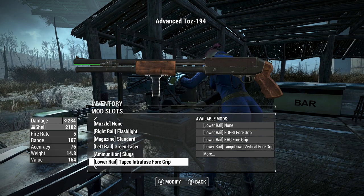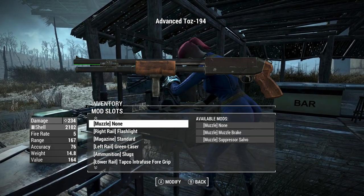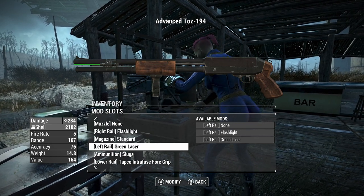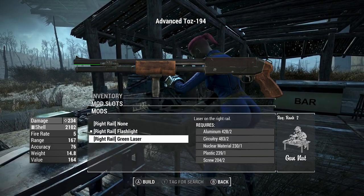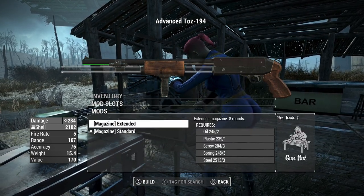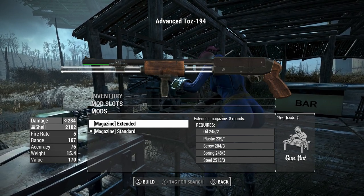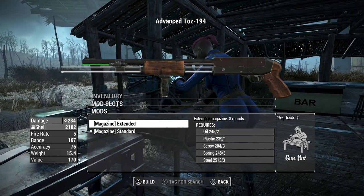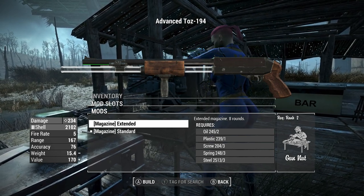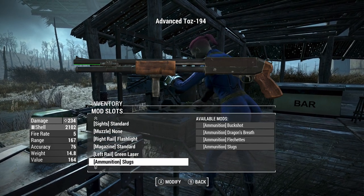If you go down here, you've got to put rail attached, then you can have the right rail and left rail, which is a flashlight and green laser - you can put these on either side, technically you can put green lasers on both sides, but that's redundant obviously. Standard mag, you can make an extended mag, but you have to reload every shell regardless. If you shoot one, you have to reload six every time; if you make it extended, it's eight. Two extra rounds is not going to make that big of a difference in most situations.